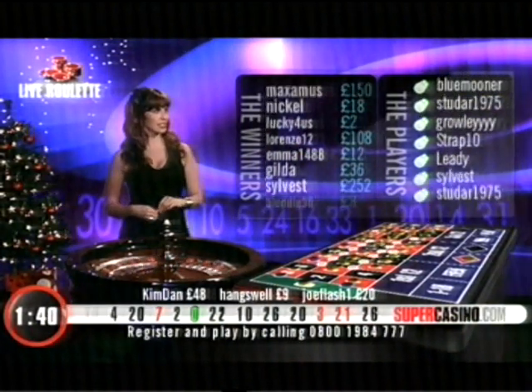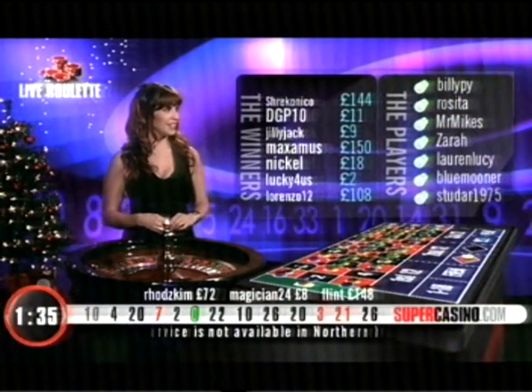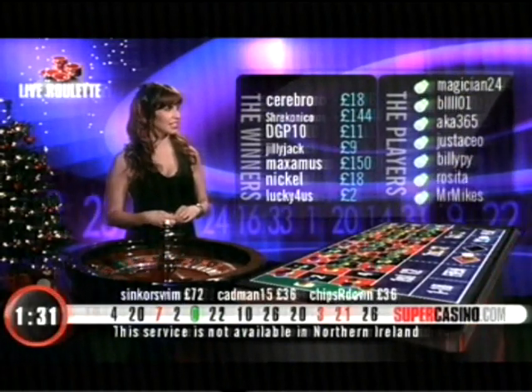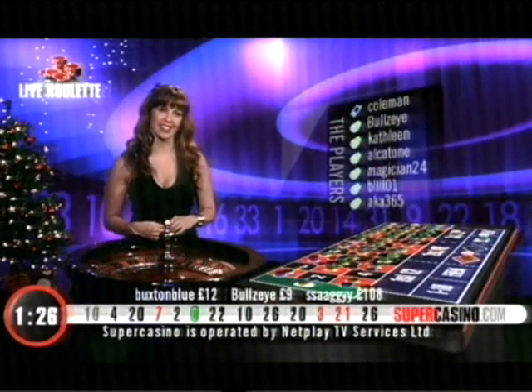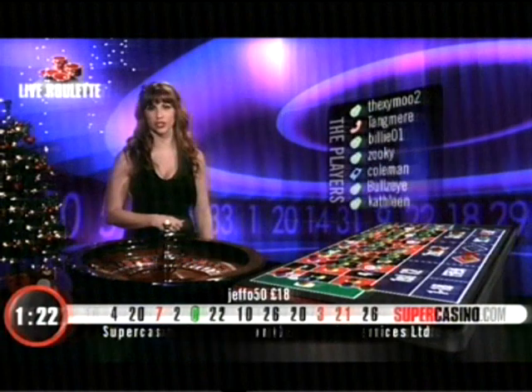Blondie, Sylveste, Gilda, Emma, Lorenzo, lucky for us. Two pounds. Nicol, Maximus with 150, Jilly Jack, DGP and Shrek or Nicol. DGP at the very end there. Buxton Blue, Bullseye and Saggy. And also Jeffo, just above the marquee.